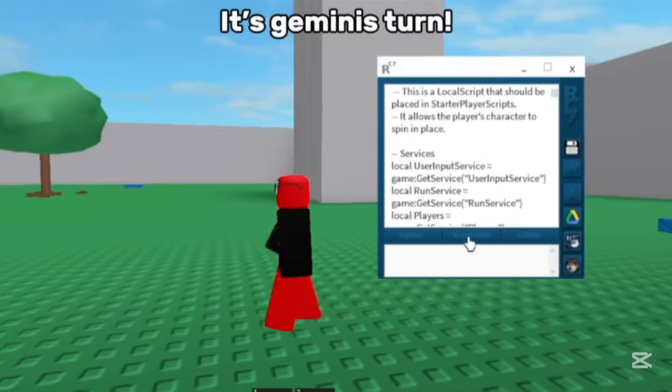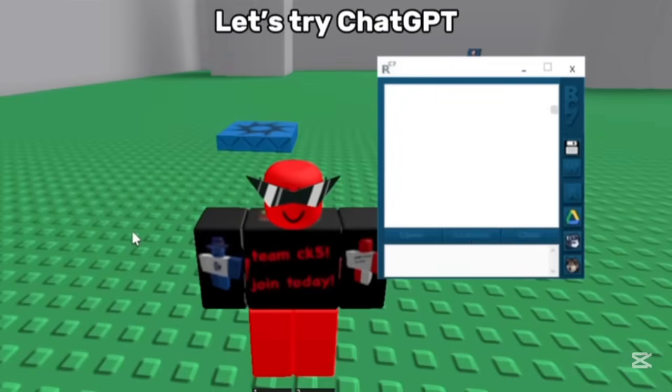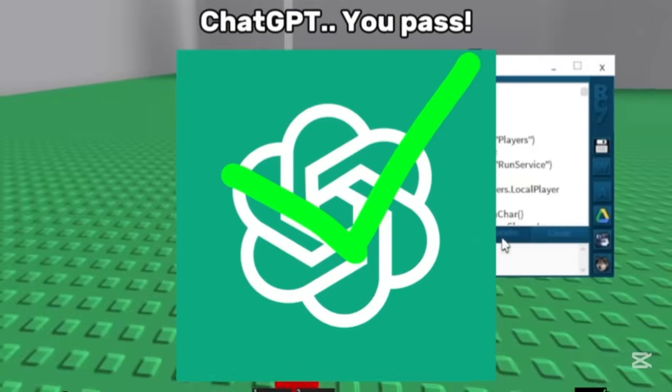It's Gemini's turn. It's another toggle, but Gemini passes. Let's try ChatGPT. It works. ChatGPT, you pass.